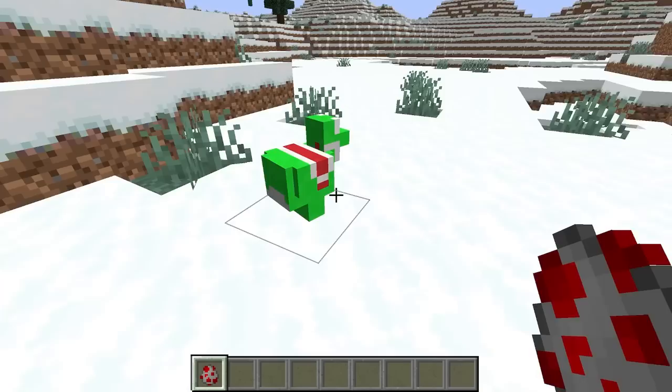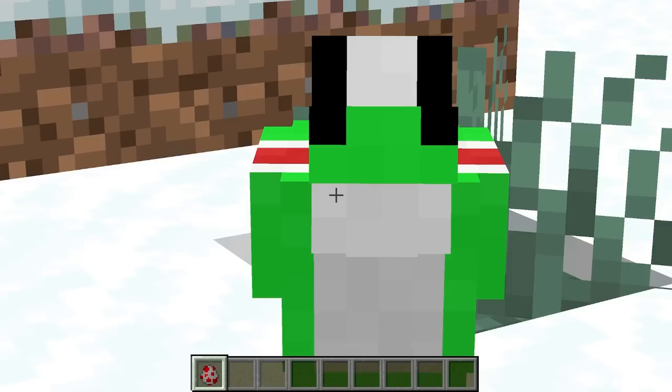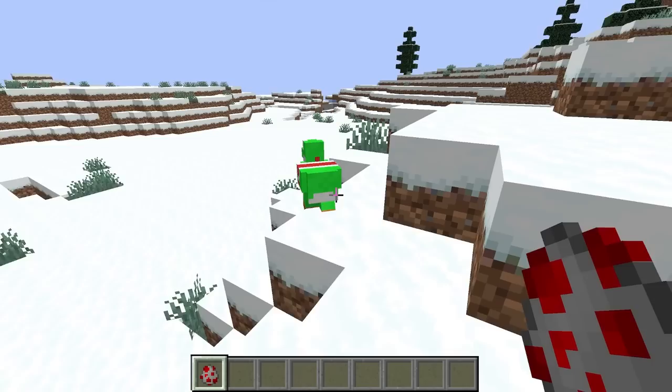Yoshi is one of my favorite characters of all time so hopefully I didn't screw this up. Oh my gosh, this is so cute — just look at this little guy. It looks fine from the side but if he looks directly at you, that is just terrifying. Oh, look at the baby Yoshi — that's so cute. I'm gonna give him a seven out of ten.